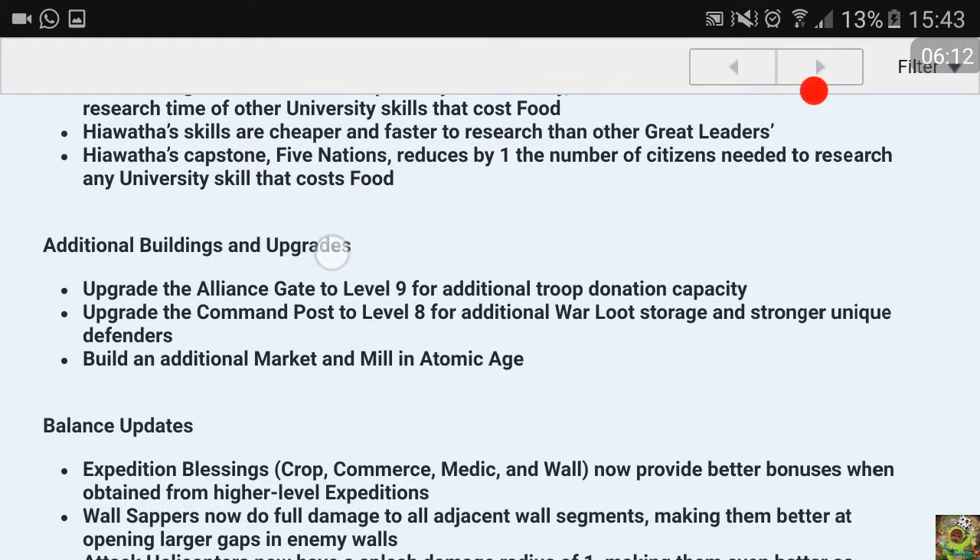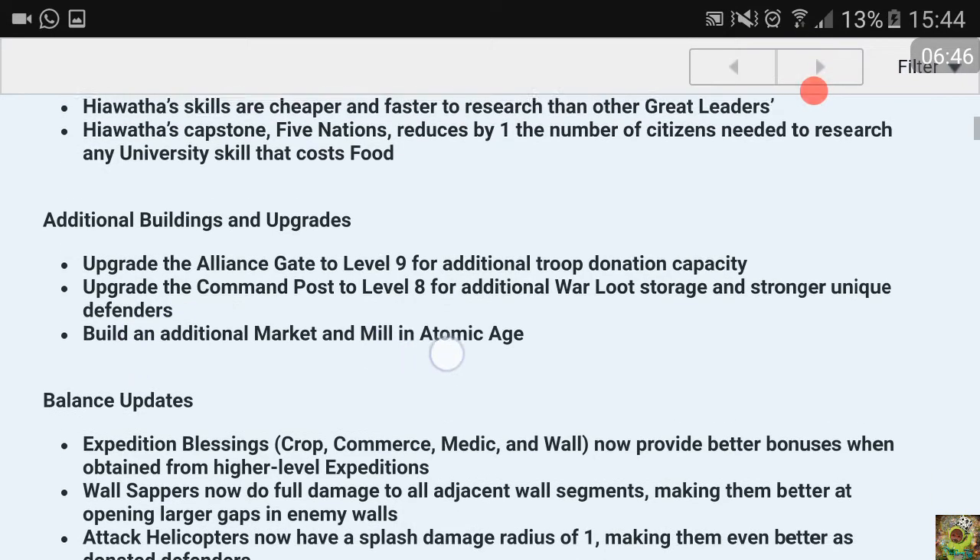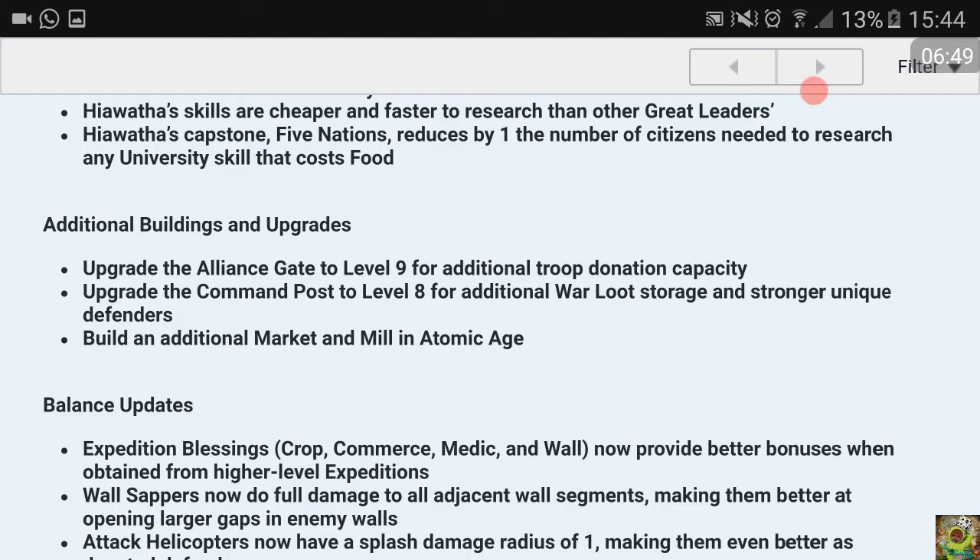Here Watcher's capstone, Five Nations, reduces the number of citizens needed to research food skills by one. Upgrade the alliance gate to level nine for additional troop donation capacity - I think you can now request about 36 alliance troops in atomic age, which is quite huge. Upgrade the command post to level eight for additional wall loot storage and stronger unit defenders.